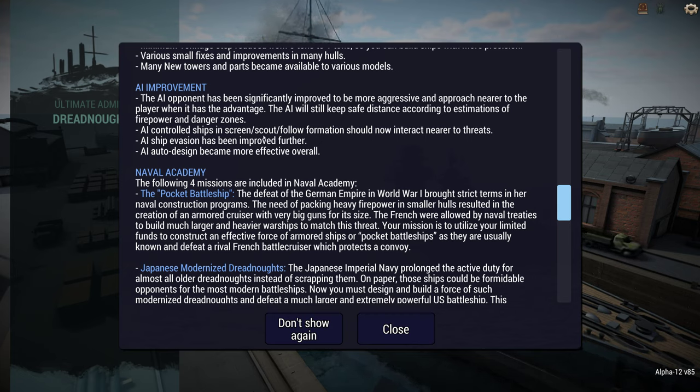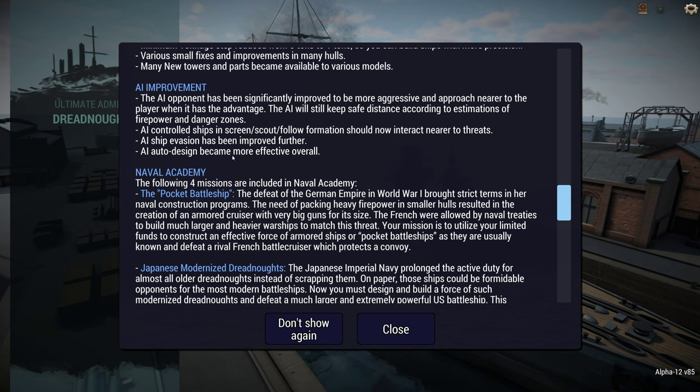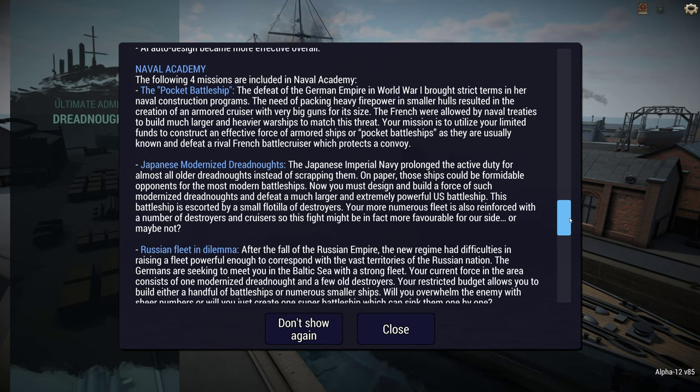AI-controlled ships in Screen Scout Follow should interact nearer to threats. Ship evasion is being improved further. And auto-design has been made more effective — there's been big improvements with this over the various versions, so maybe we'll see less minimum bulkhead cordite fill designs.